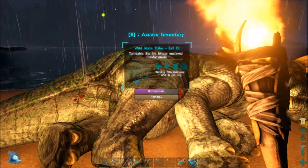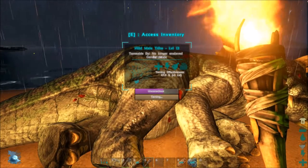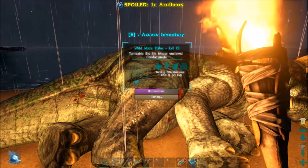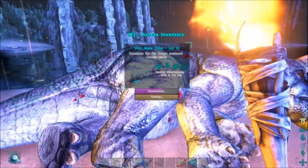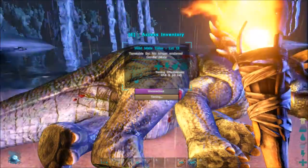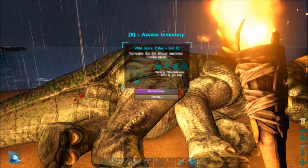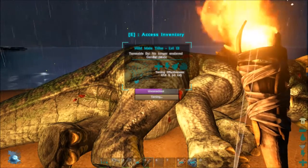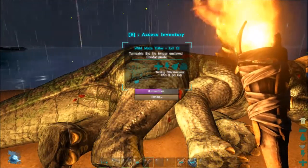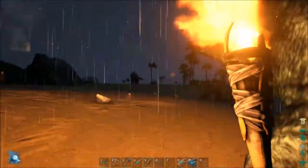Next to taming effectiveness it says plus 3 levels — the higher the effectiveness, the more bonus levels he gets when the tame completes. Right now he'll get three bonus levels, going from level 13 to 16. There's not much you can do to prevent effectiveness from dropping, but keep it as high as possible by using trank arrows, narcotics, and the right foods. I went ahead and made him a saddle — it also gives plus 30 armor, so even if you don't plan on riding him, a saddle keeps him alive better.